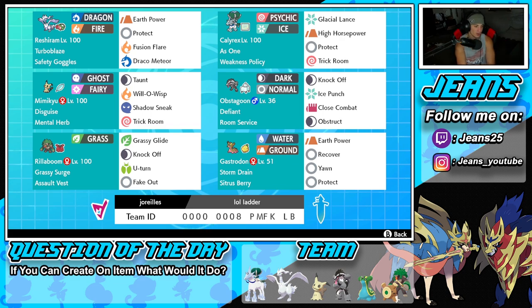Bottom left-hand corner is the one and only Rillaboom. Great Pokemon for any singles team and works well in most situations. We've got Grassy Surge for terrain control, Assault Vest to soak up some shots, and we're rocking Grassy Glide, Knock Off, U-Turn, and Fake Out.